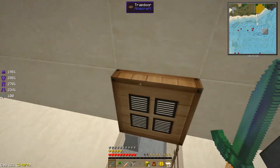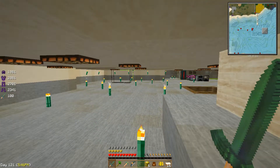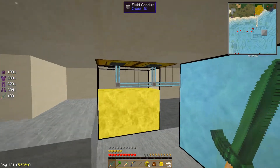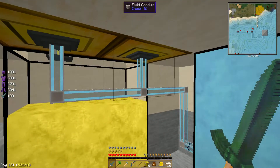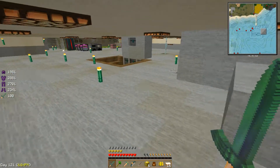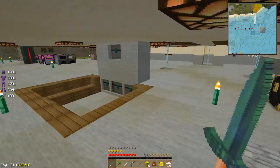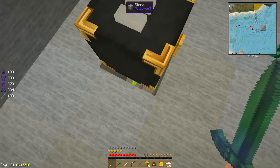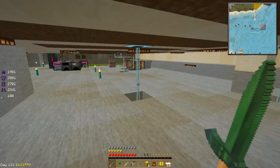Let's head on down to the basement. I cleaned up a lot down here, I dug out a lot. And I switched all of our piping over to EnderIO — the fluid conduits — and everything. I'll explain this and that over there here in just a second. But everything is connected up with these fluid ducts and item ducts.